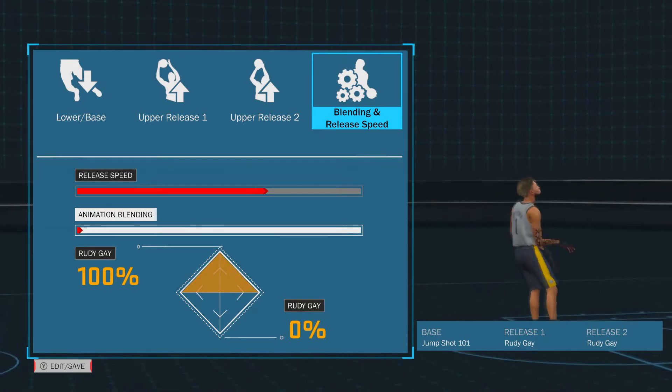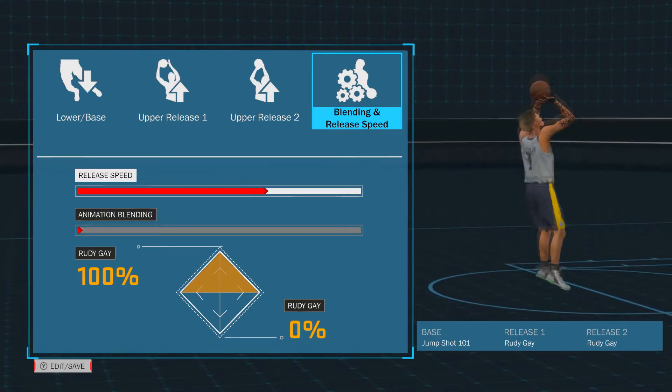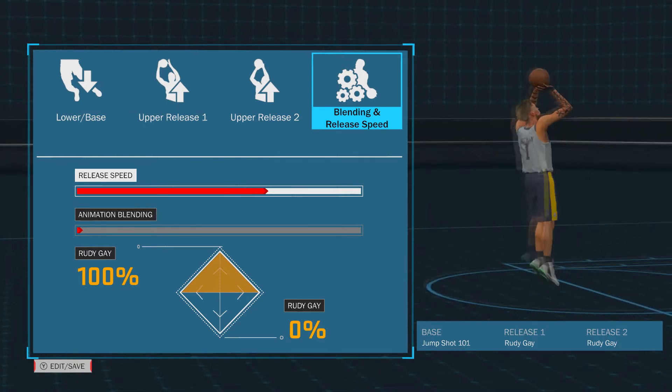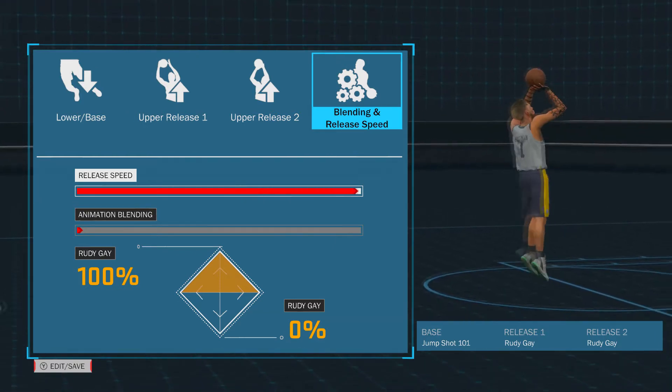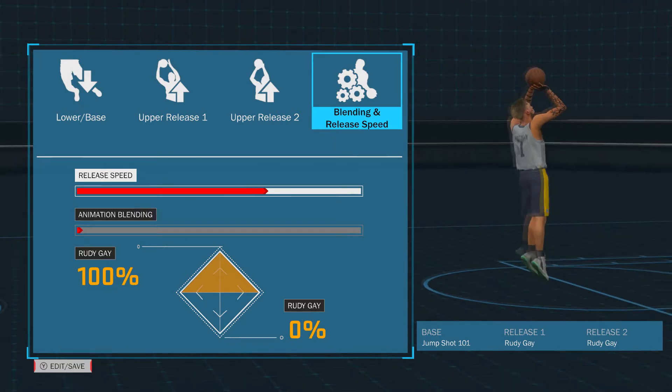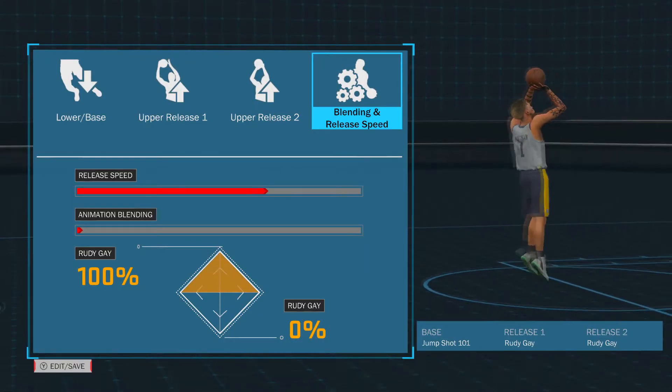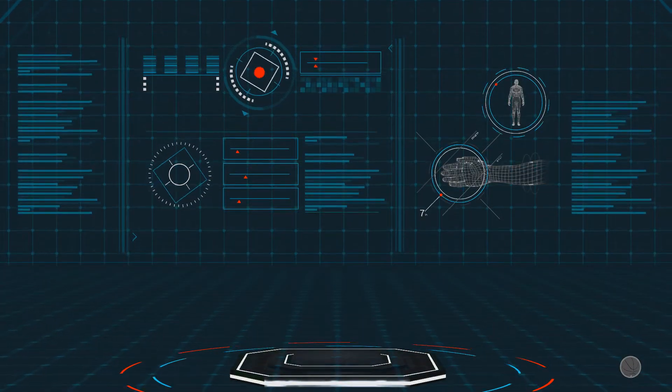So you don't have to overthink it. Just keep it at Rudy Gay for upper releases and Base 101. And the key is not full speed — one below full speed. If you try full speed, I don't know what's going to happen. It might be broke, really super broke. But try one below full speed, just go down a little bit on the release speed, and you'll be straight.